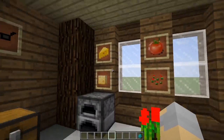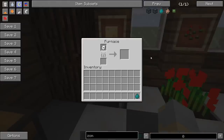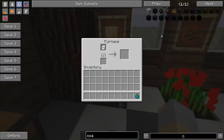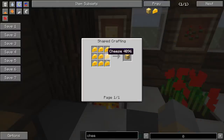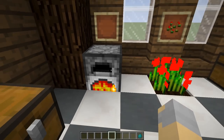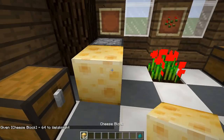It also adds a bunch of food. We have cheese, which you get by putting a bucket of milk into a furnace, cooking it, and then you will end up with this cheese right here. You can take the cheese and turn it into a block of cheese, just like this, and that will make this beautiful cheese block.